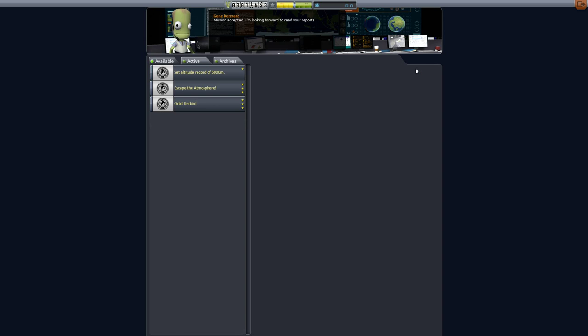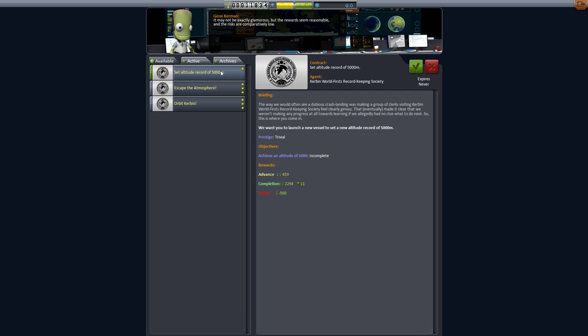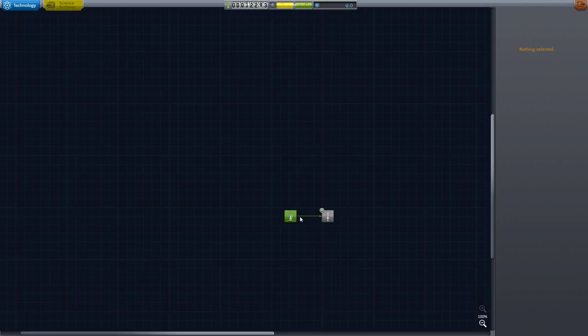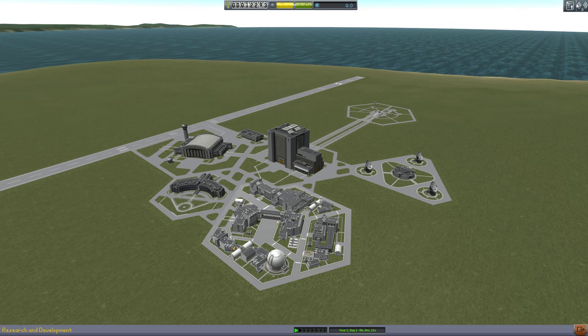Gene gives us the little 'nice job guys.' And 'set altitude record for 5,000 meters' — again this is kind of trivial, but we can mix that in with the very first flight. All the other things are just about normal. You've got your R&D building right here. We don't have any science so we can't do that one, so we're going to start off with the very basic materials. But rest assured, we can certainly make a design with those.